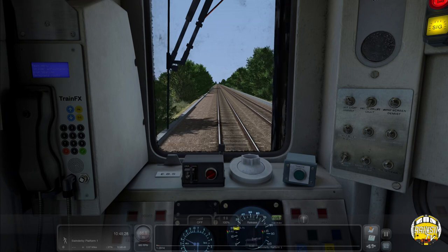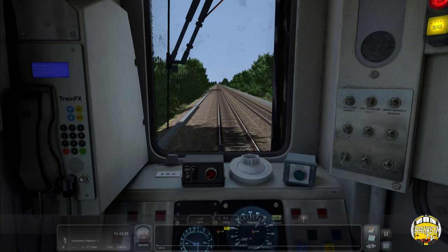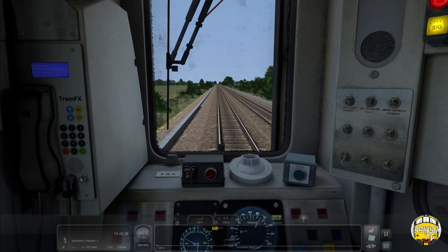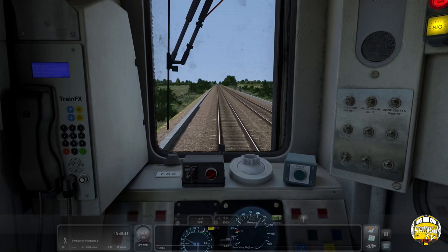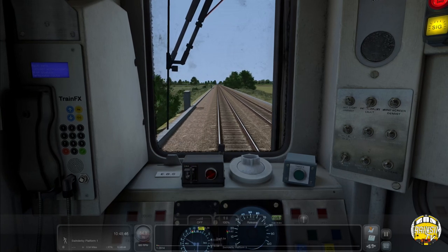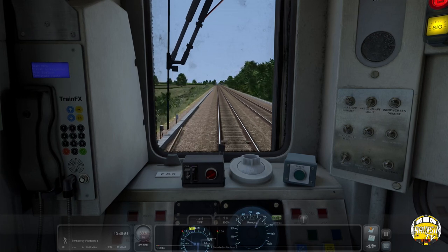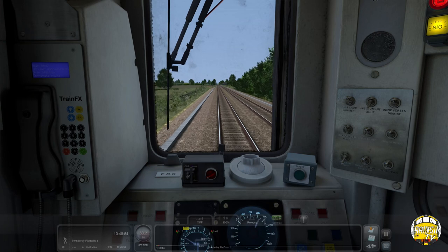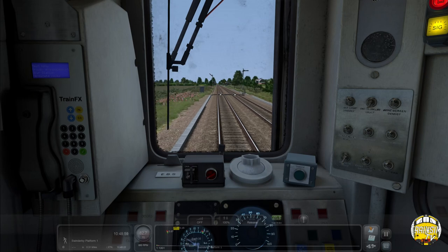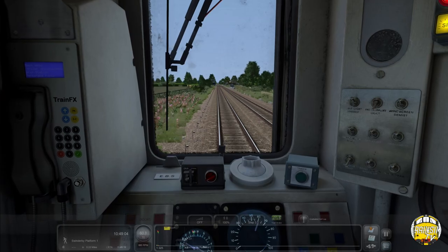At the start of that straight we'd have just passed the distant signal for Swinderby. We've modified our distant signal - the colour light two-aspect repeater signals - making a new version. Instead of the old behaviour where they didn't respond properly with semaphore signals, the new version will give you a yellow aspect even if the starter signal is at red. It will look at both signals, not just the first one. These are the new semaphore signals made by Will.